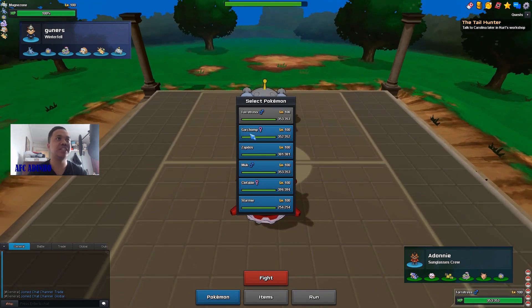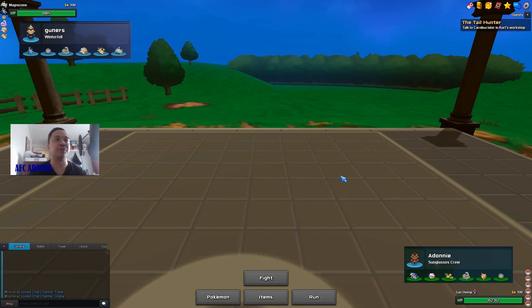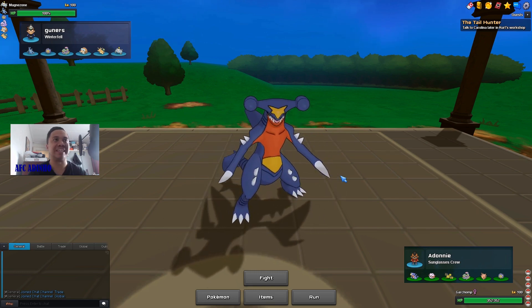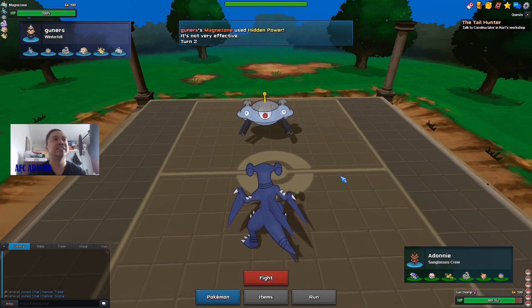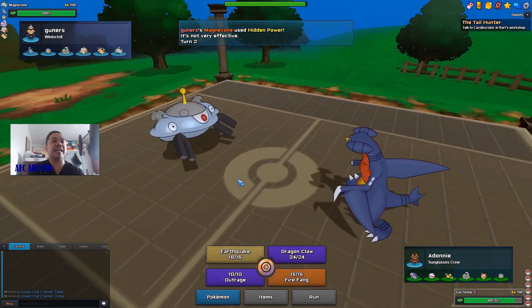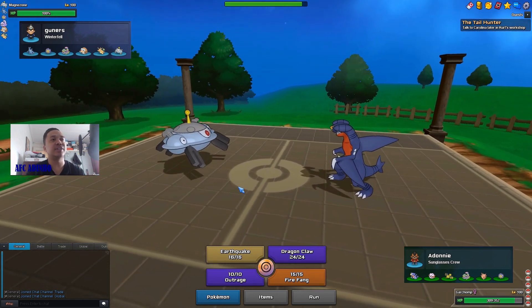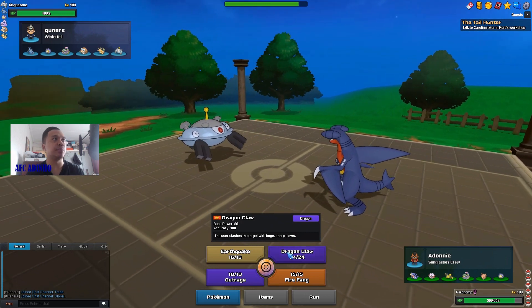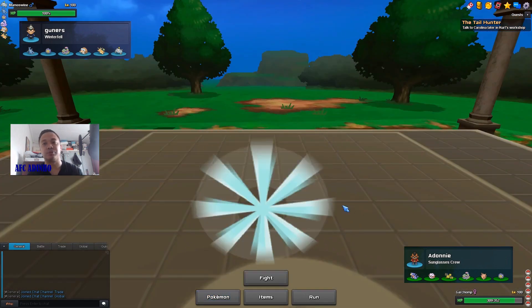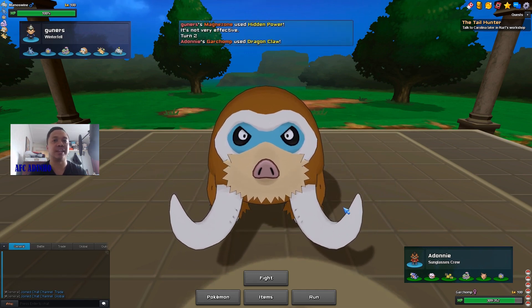It also pressures Starmie to Rapid Spin. He does lead with Magnezone, but that's fine — we bring in our Garchomp. If he goes for Hidden Power Fire we can get off a big hit. He does go for Hidden Power Fire and I'm going for Dragon Claw because anything will get two-hit KO'd. I could go for Outrage and kill something, but then he can bring in Mamoswine or Starmie and revenge kill me.